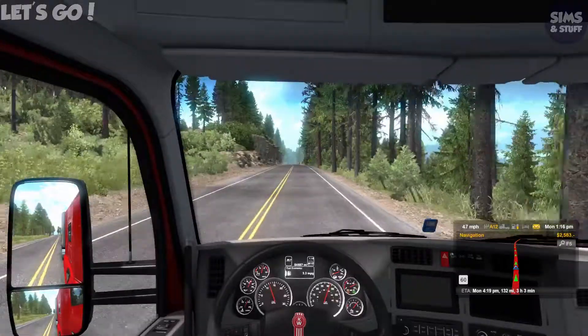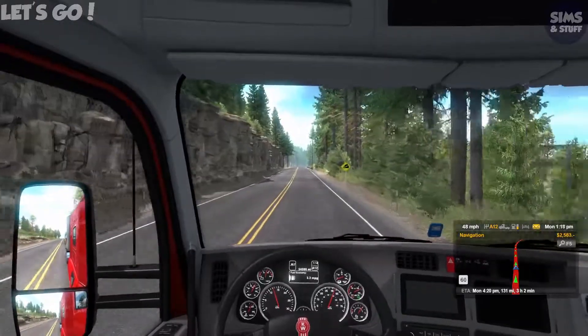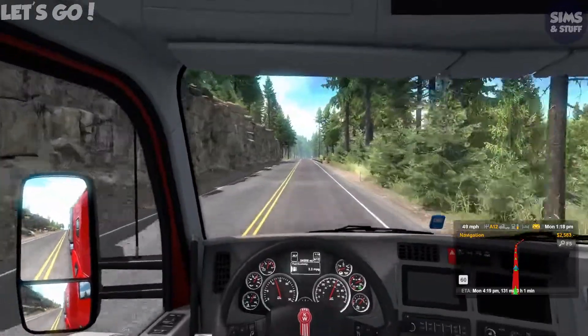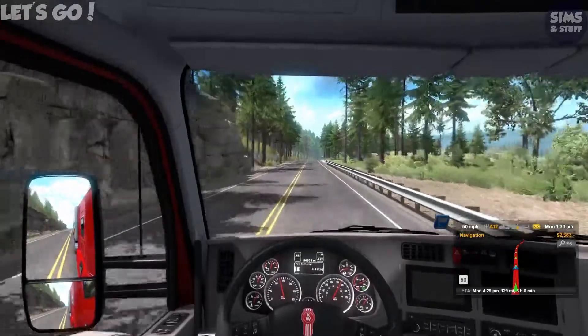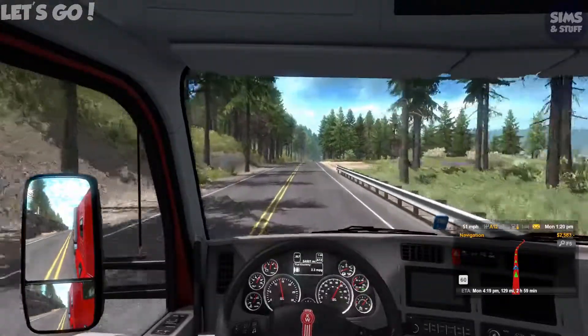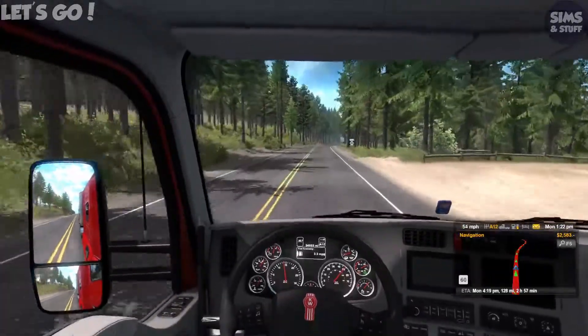We've got mail - that's probably the bank already offering me money, which I don't want to take just yet. I think I'll do the W900, we've done this. The thing I really need to drive is a Peterbilt, maybe the Volvo, just for comparison, so that if you've not played American Truck Sim you can see the difference in the trucks.